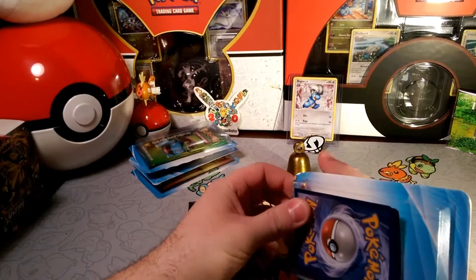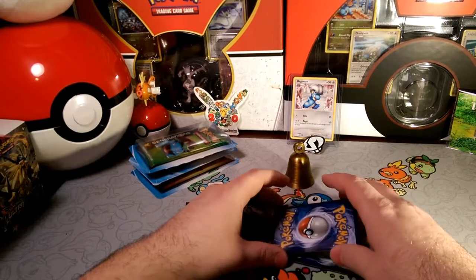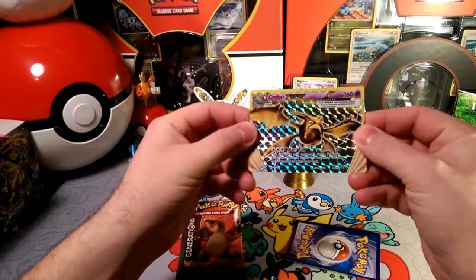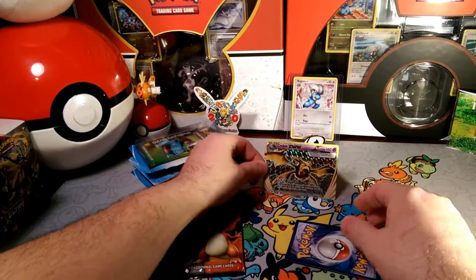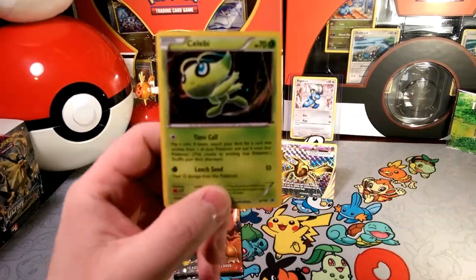Let's go ahead and toss that extra trash out. This is a Crobat Break — I think they got a lot of these out of those Arcanine boxes that are not selling anymore. So we got a Crobat Break and a Celebi with Time Call.